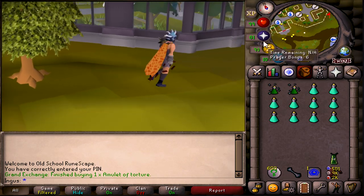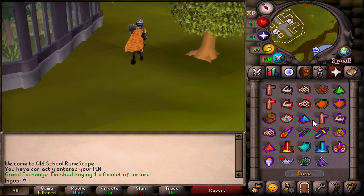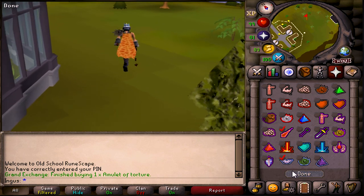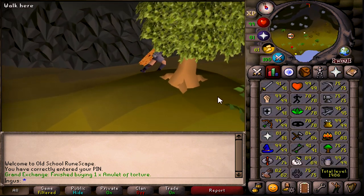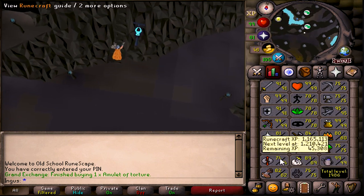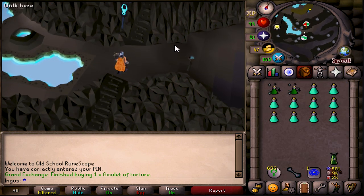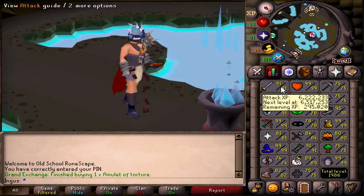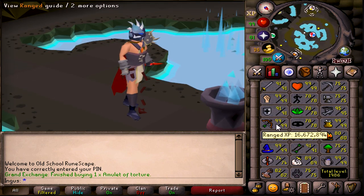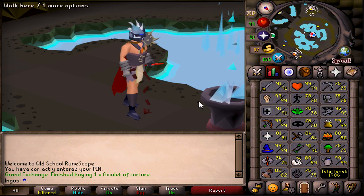Wow, that teleport is so nice. I think these attack with magic, so I'm gonna switch that up real quick. Oh, an Impling — let's get it. Gotta get that Hunter experience. I'm 75. As long as I keep Hunter above runecrafting, my tiers will go straight to runecrafting and I am okay. Technically it's a bit better to use a range setup, but I have 16 million range experience and I don't have 91 attack and defense.